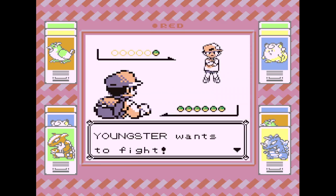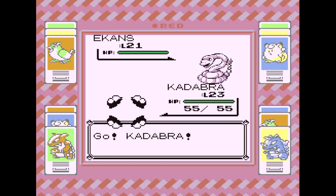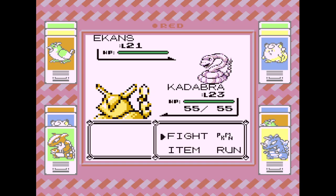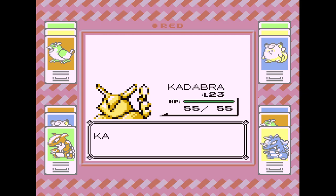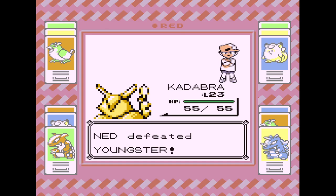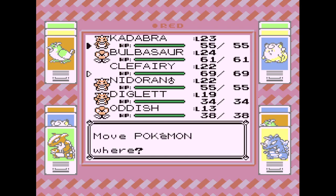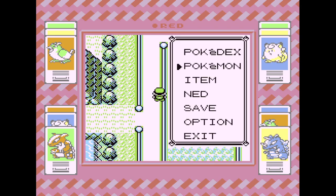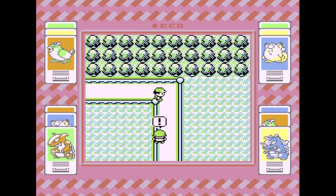There's a Youngster, and a bunch of trainers over here. We can at least get some experience points — that's what we do for this part. We're just trying to clean up Route 11. I should have grabbed Pikachu as well, but that's okay, because I don't need Onix at this second.